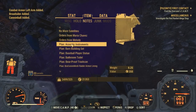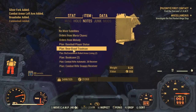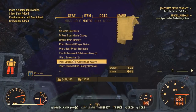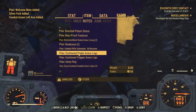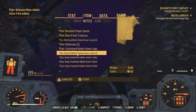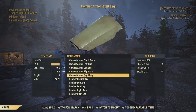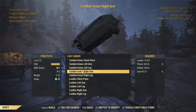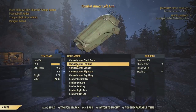One thing I do want to mention about this glitch is that it is going to over-encumber you by thousands. Make sure you put a camp nearby that you can easily walk to, to go ahead and put those items in your stash or scrap them down. You can get really, really weighed down by doing this. Just by doing this glitch one time, I pretty much unlocked every single armor piece there is and pretty much every weapon modification as well.